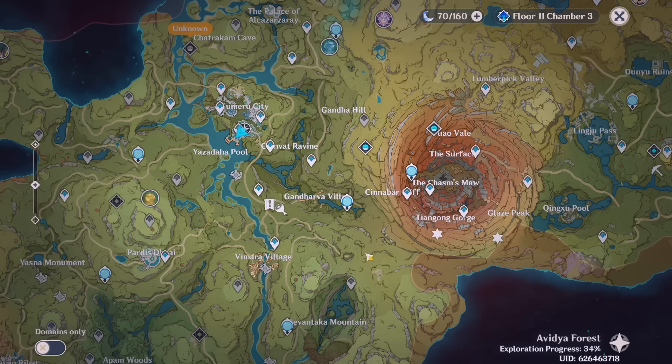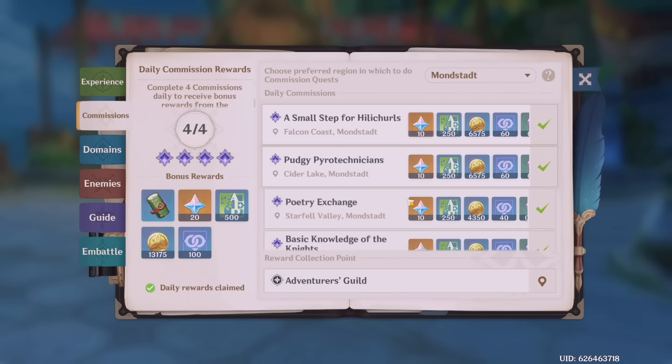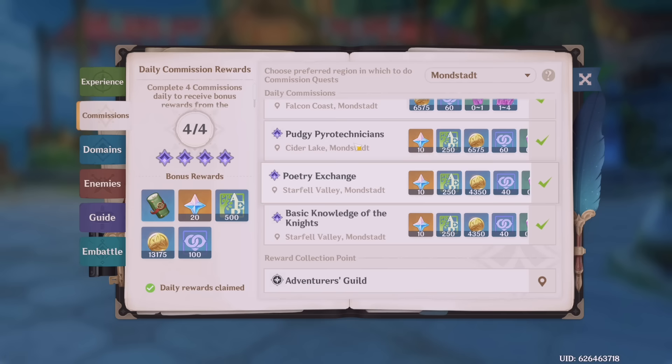Something I hope you're doing is logging in every day to do your commissions. Every commission is 10 primogems, and you get 20 extra primogems for completing all of them and claiming the rewards from Catherine. Commissions give you primogems, mora, friendship XP, and so much more — they're too good to miss. It's okay if you miss one day, but try to stay on track, because the primogems will pile up over time. Especially if you're free to play, you don't want to miss any opportunity. After finishing your four commissions every single day — they reset daily — go speak to Catherine to claim those extra rewards.